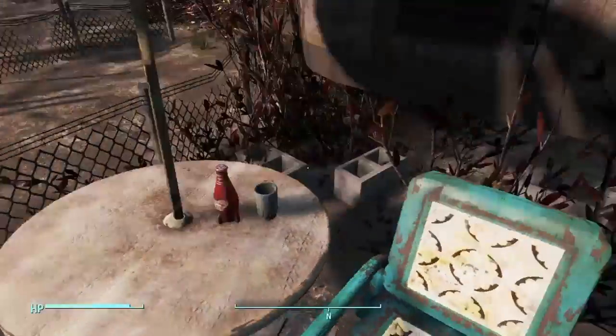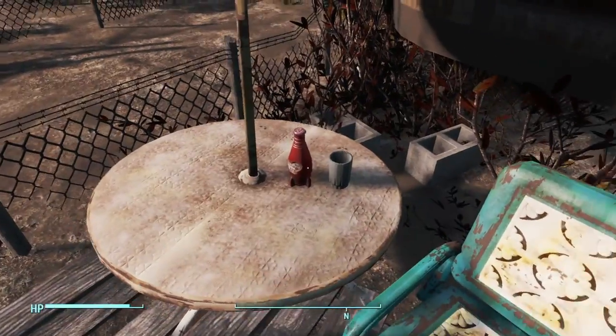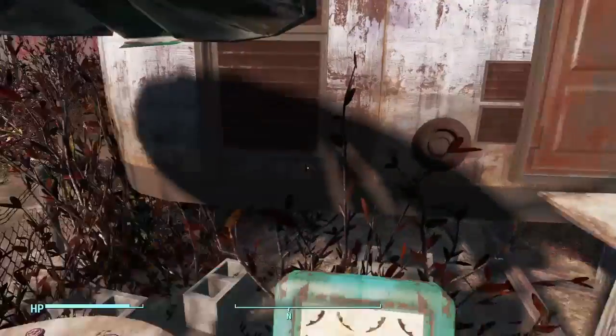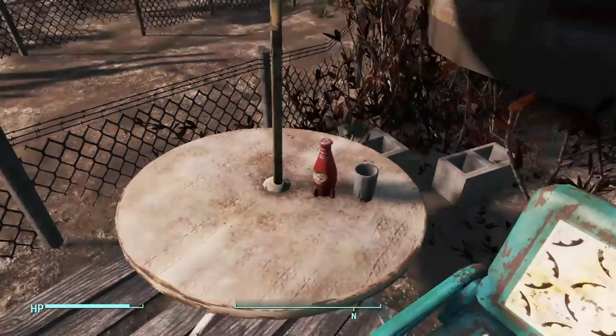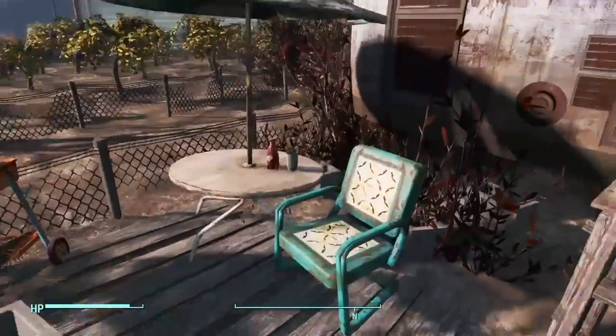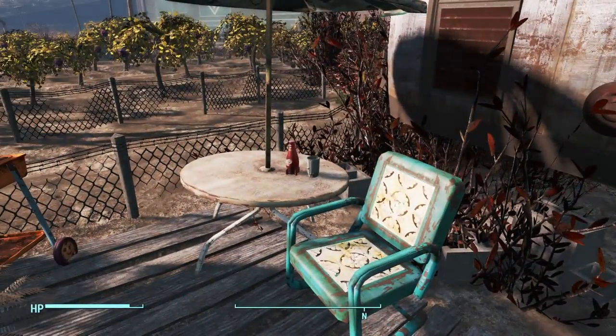So over here, she made it so that every item in here — even inside of the house — is static. So if you walk over to it, you're not going to bump into it and it's going to go flying everywhere. That's usually a problem with items in Fallout — if you pick up an item, say I pick up this cup, this Nuka-Cola bottle would usually fly off the table or something. It's very weird.